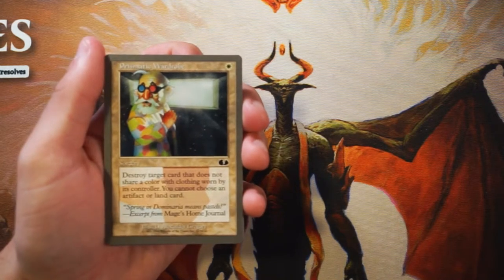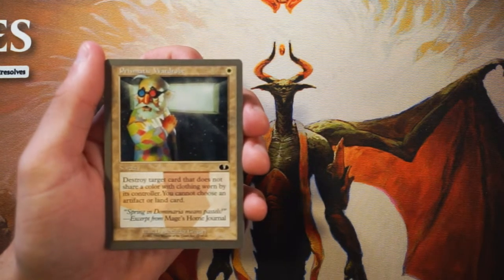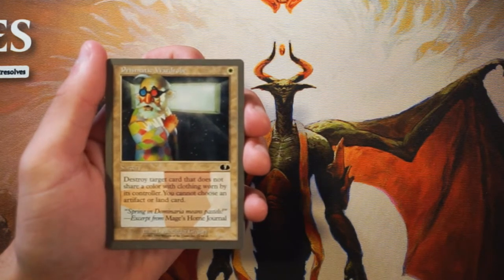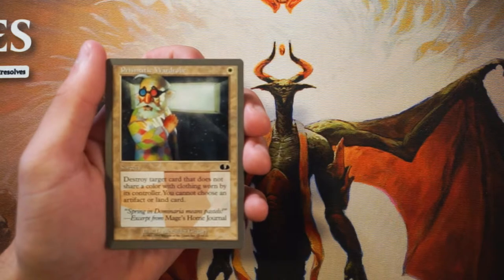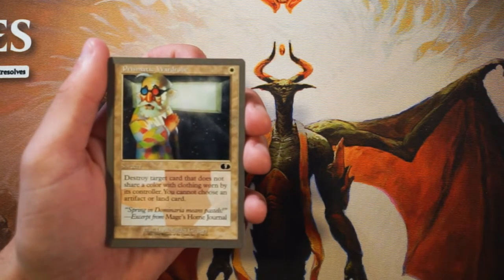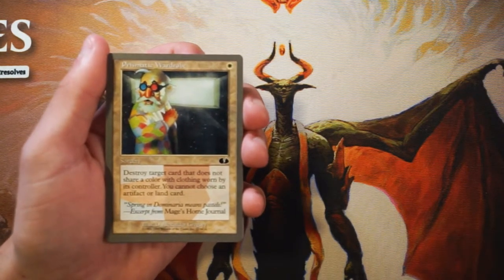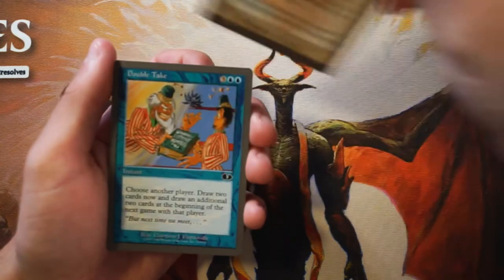Our first card is Prismatic Wardrobe — one white mana, sorcery. Destroy a target card that does not share a color of clothing worn by its controller. You cannot choose an artifact or land. So this is really interesting — it does destroy a permanent, which is fine, but it can't hit something that shares a color of clothing worn by its controller. So if your opponent is wearing green and the card has green on it, you can't kill it. But it's efficient — only one mana for a sorcery, which is pretty good. I guess it's good — this is what I'm talking about, this is going to be a weird one.